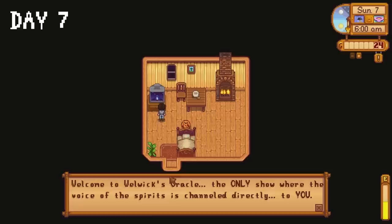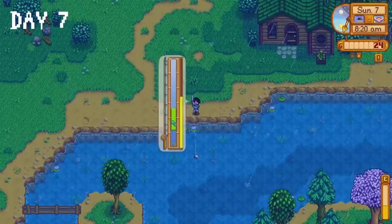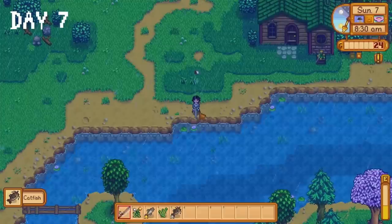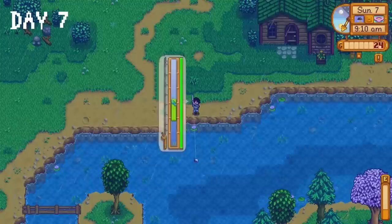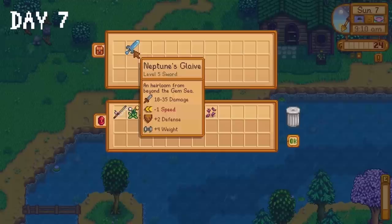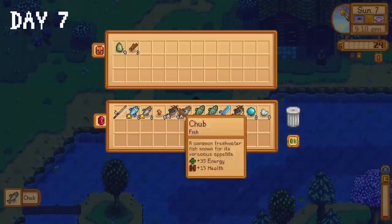Lady Luck shines on day 7 — I woke up to the beautiful sight of rain. I harvest a potato from a mixed seed then it's time for more fishing. Ladies and gentlemen, there are things that have happened recently that made me realise my luck isn't as bad as I believed. This is the coup de grace — I opened a treasure chest while fishing and was blessed with the Neptune's Glaive. When it comes to the mines and the enemies within, this weapon is not a game changer — it's game over. I continue fishing, opening treasure chests, catching catfish, and having a jolly good time.